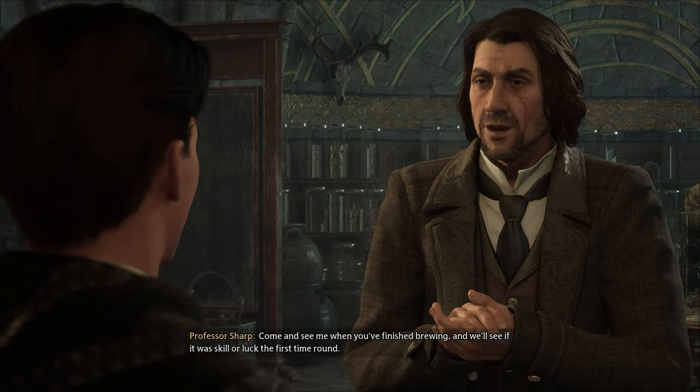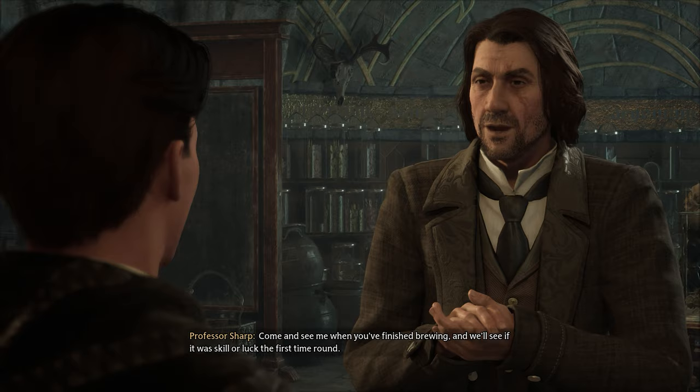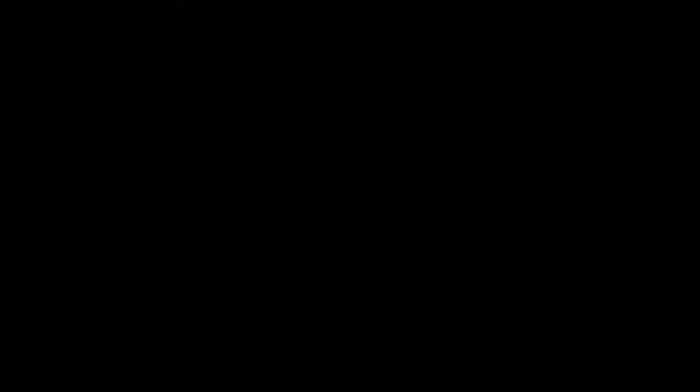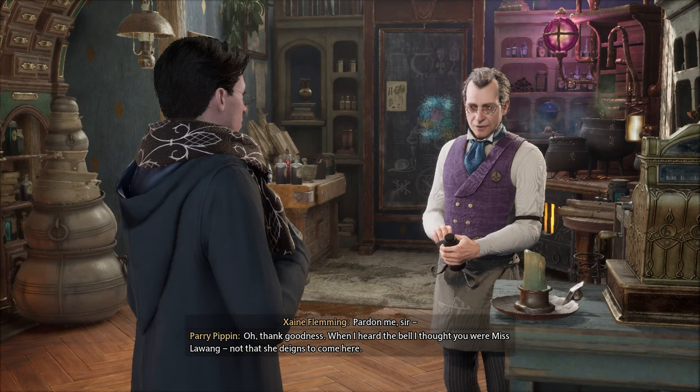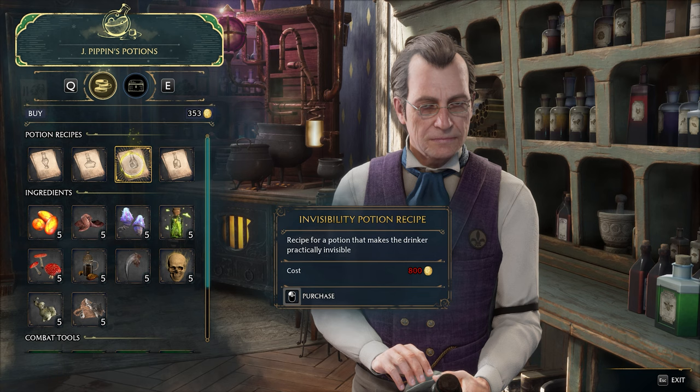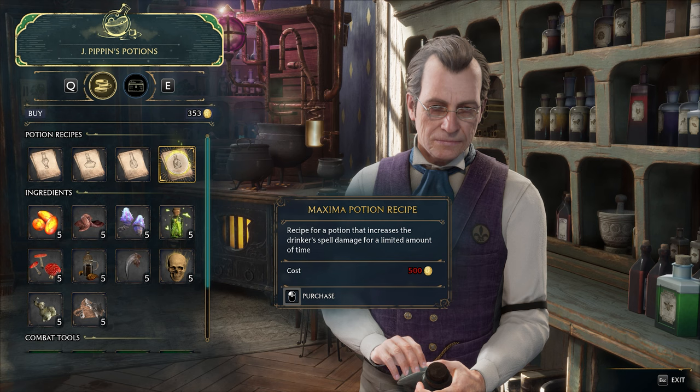To craft potions, you'll first need their recipes. You will gain access to the Wiganwell Potion recipe and the Edurus Potion recipe from your first class with Professor Sharp, but the rest you'll have to buy from Jay Pippins, the potion shop in Hogsmeade. These recipes are not the cheapest — you'll need 3,700 Galleons to buy all 4, though the cheapest recipe, which is for the Maxima Potion at only 500 Galleons, is the most plainly useful as it simply buffs your damage for 30 seconds.